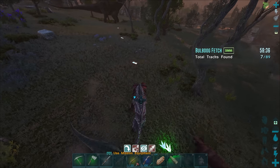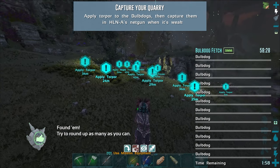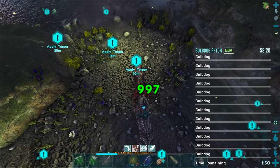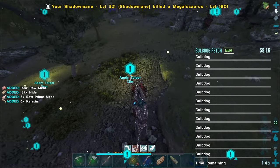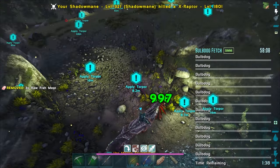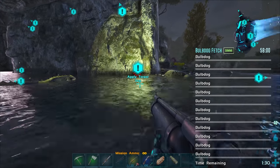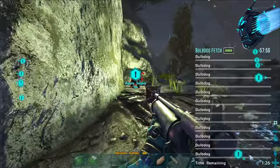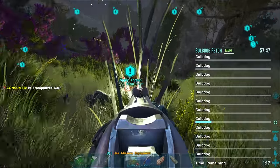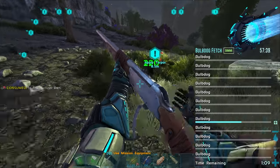So how many footprints do I need to get? 89 in total — that might be the total amount. I can hardly even see the bulbdogs — why are these hexagons so gigantic? I know we're going to have to protect them from creatures but I can hardly see anything. They need to decrease the size of those hexagons. Can we net these guys initially or do we have to trank them? We cannot net them — no netting. Let's try and trank them. This is my rifle, 212 damage, with normal darts right now.